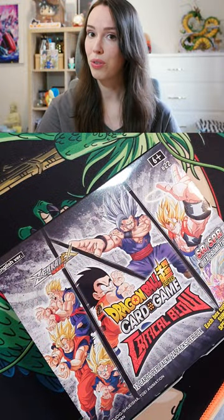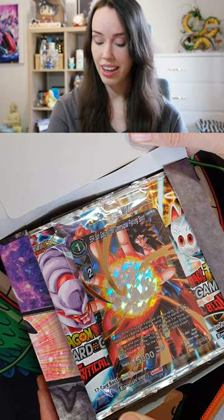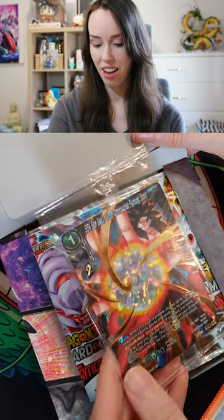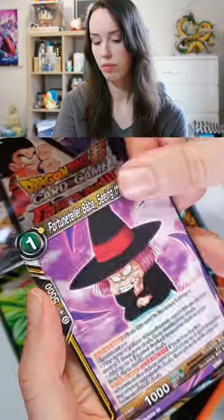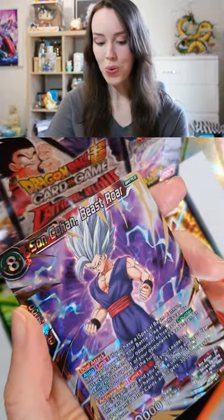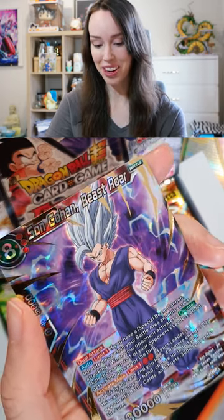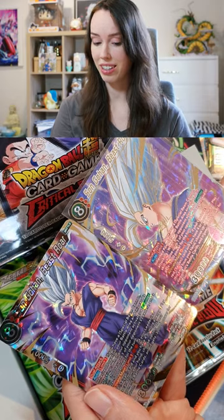Now we're on to our second box of Critical Blow. It's an SR box popper — that's cool, pretty sick actually. SS4 Sun Goku. Oh nice, this is the SR version of Beast Raw. These are so stunning together, they make such a great pair.